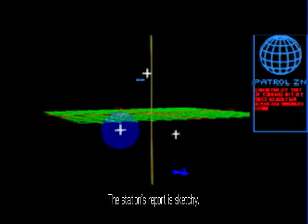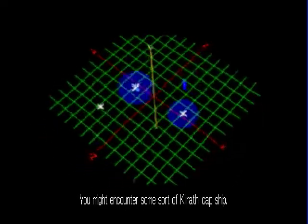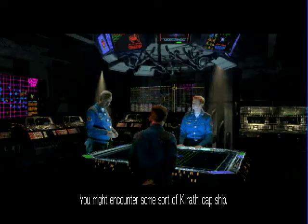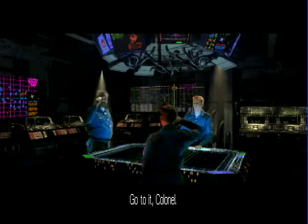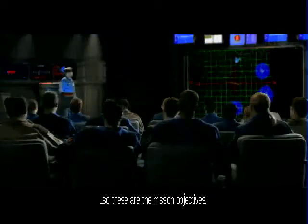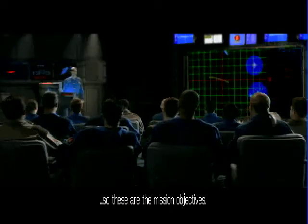The station's report is sketchy. You might encounter some sort of Karate cap ship. Yeah, seems easy enough, we can do that. So these are the mission objectives. Notice it looks like it's Orsini 1 in the mission objectives.